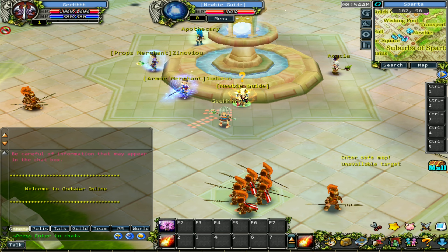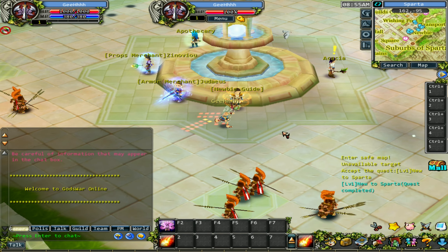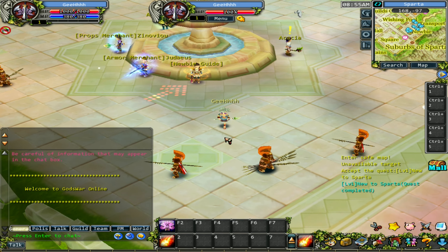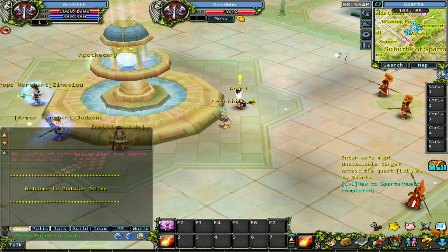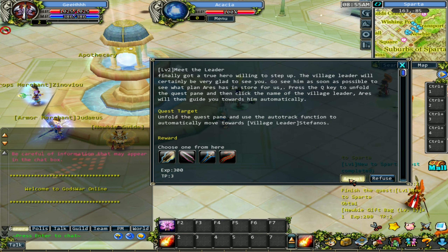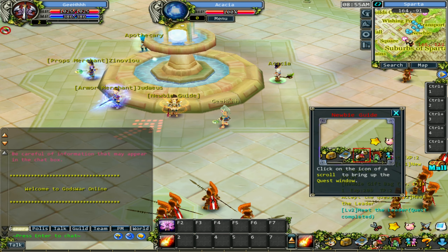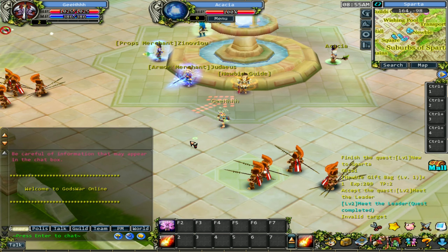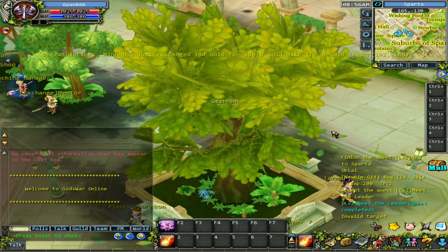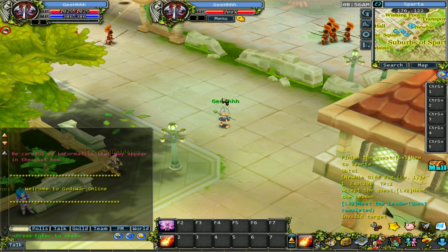Let's talk to the newbie guide - new to Sparta. Accept. We need to enter the safe map. I want to adjust the display because the UI is kind of huge. There's a quest over here - let's take it. We need to choose the staff. Accept. Now we need to find the leader - it's marked on the map as a pink question mark. The game is not optimized very well, it's not stable.